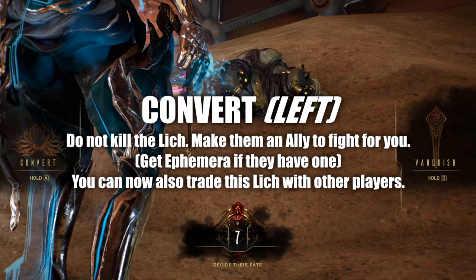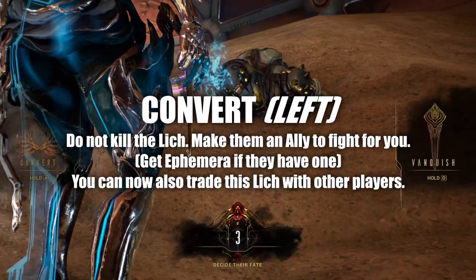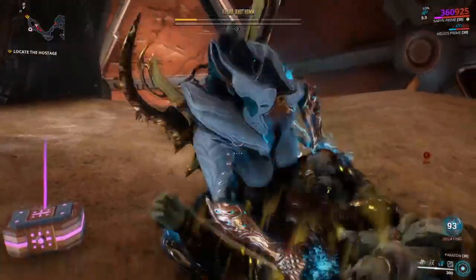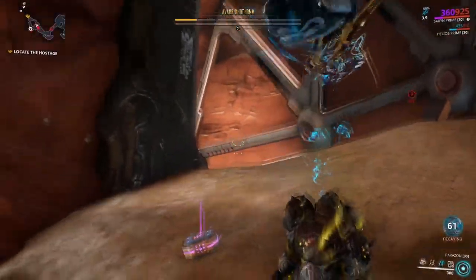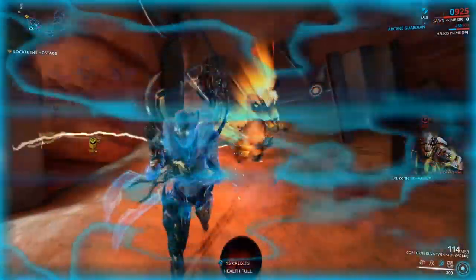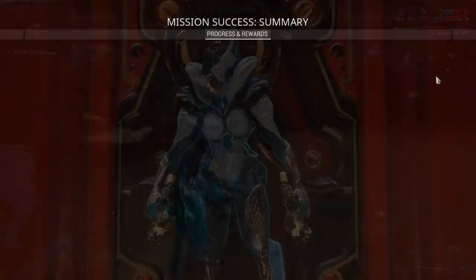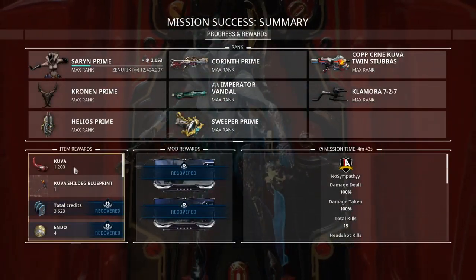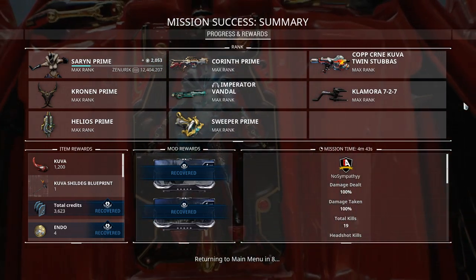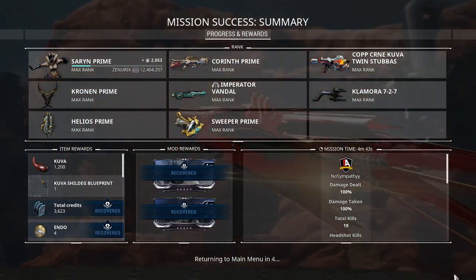If you choose to convert, the Lich has a random chance to come fight for you in a random mission, and they can also be traded amongst other players. At first, I suggest you try to get in the habit of vanquishing your Liches — you'll want the weapons as they are very good. Once you have killed your Lich, your planets will be back to normal, they will no longer tax or harass you, and all the rewards you once lost will be given back to you. You can then come back and repeat everything for a new Lich with a new weapon.